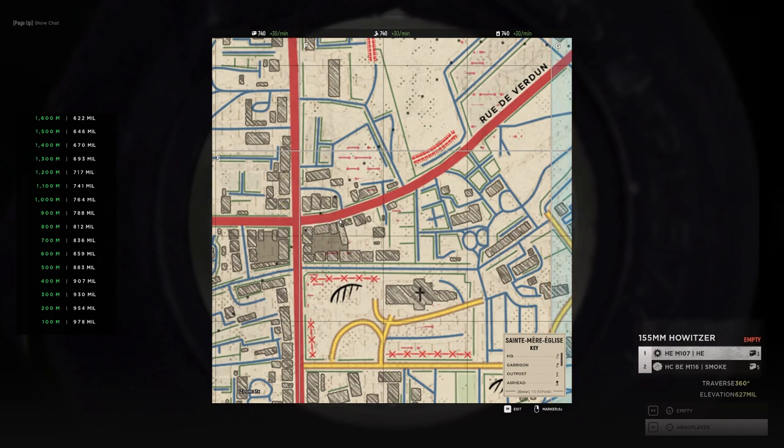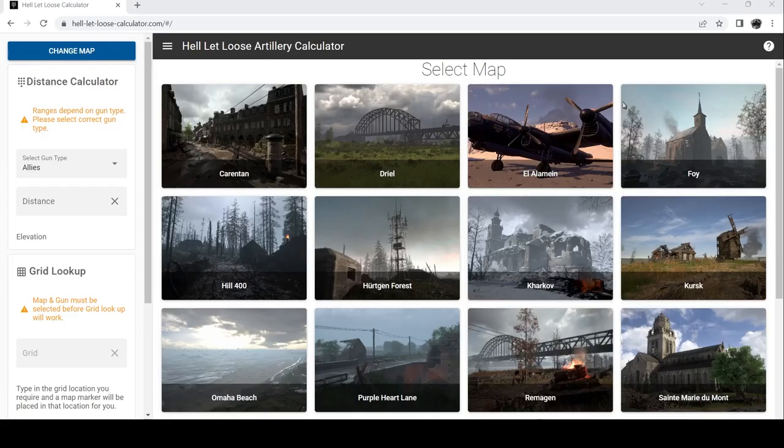Another app which I also very much recommend — I'm going to change screens now — is the Hell Let Loose Artillery Calculator, which will be in the description down below. The Artillery Calculator can be used on any map that's added in the game.